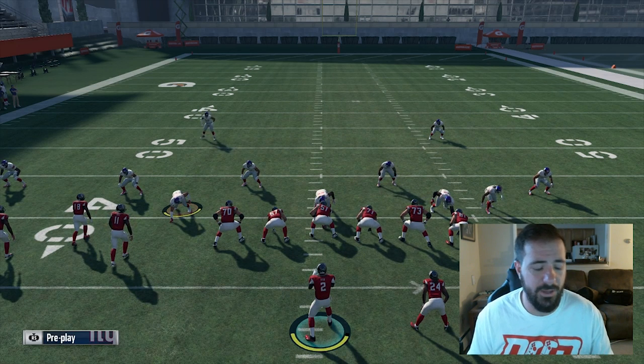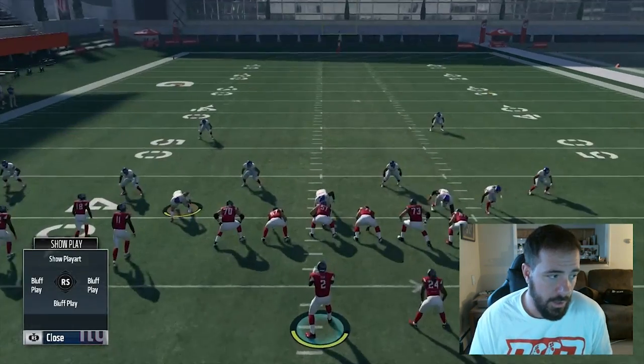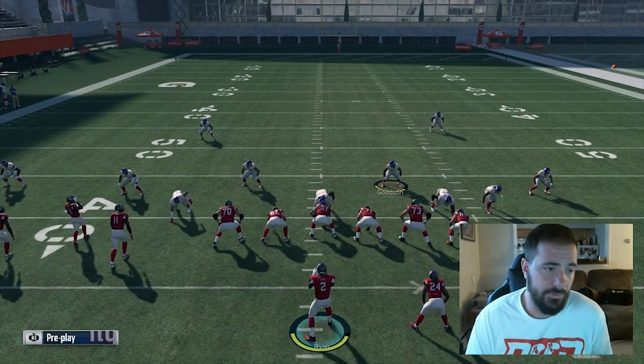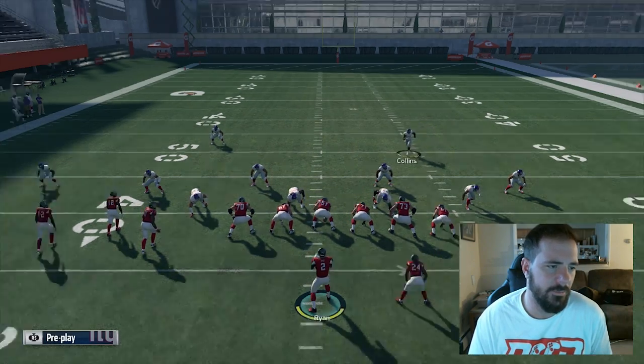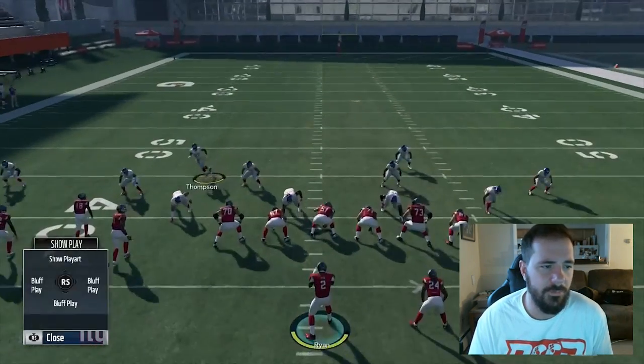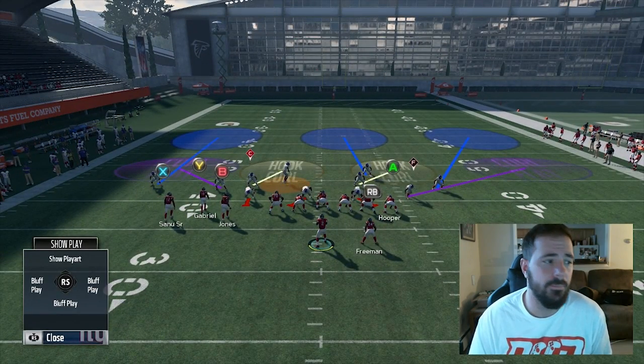When I'm defending Bunch Tight End, the main thing I've got to remember — here I'm in just Dollar Cover 3 — is that they're going to run inside zone to the left. So maybe I want to shift my D-line to the left and move these guys down in the box. But most of the time what I want to take away in Bunch Tight End is one specific route.